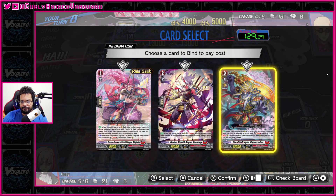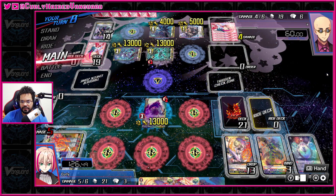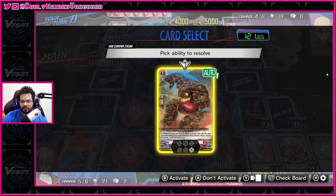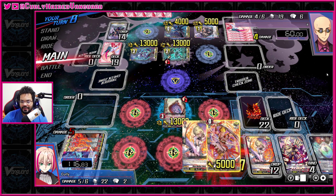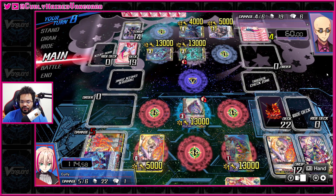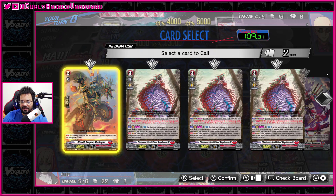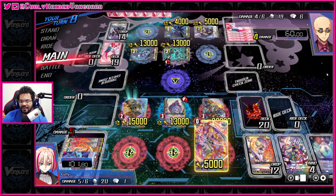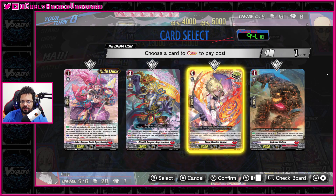Let's go ahead and use the skill. We already have an Unprecedented in there so we'll do this. We're gonna bind that and use this here to put something back. We can use Unprecedented again — put him in the bottom of the deck so we can call him out again. The only hope we have here is to throw down one of our critical triggers to use the skill, put two rears into soul. You can use the skill of the Shoujo Doji Great Tomb to call himself out from the bind zone. That is something you can do from time to time. You can also bind the grade one and soul blast it out — you can call him off bind so it's just you lose the name, but that's kind of what you use the grade one for.